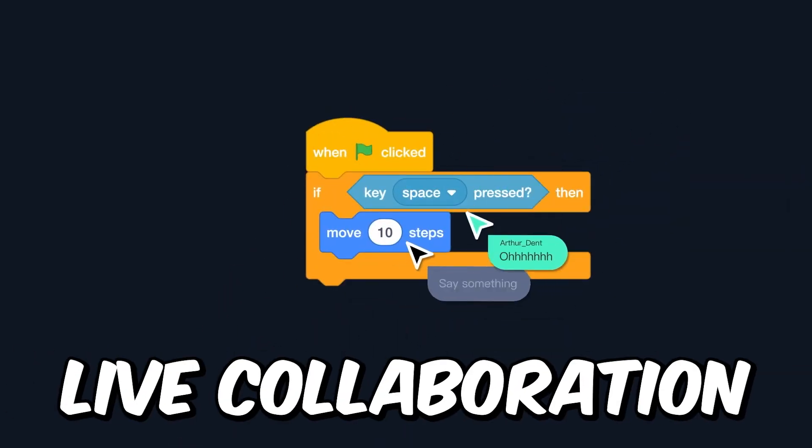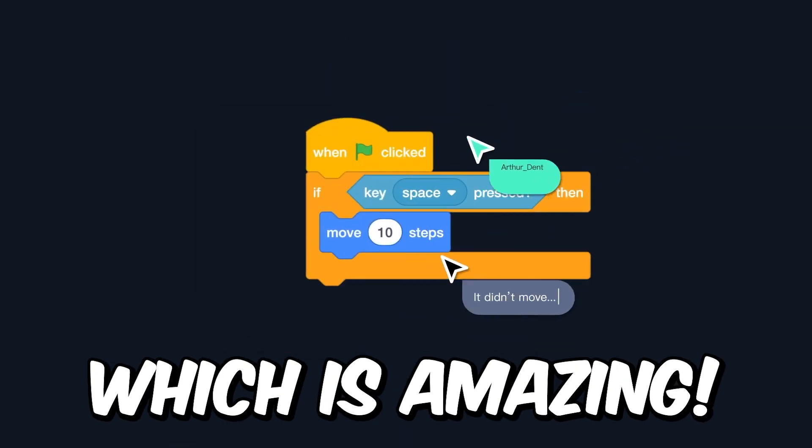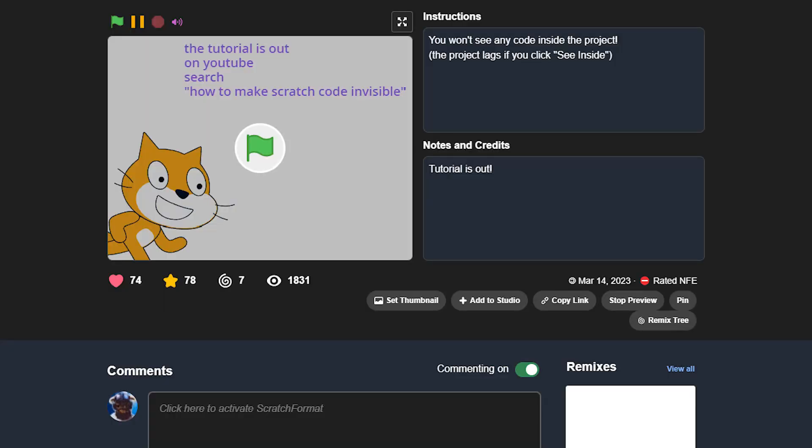Another thing that this has that Scratch will never have is live collaboration — you can invite your friends and work on the same project together, which is amazing. You also don't have the Scratch team restrictions on Gundi IDE and can create almost anything you want without getting your project flagged or taken down.